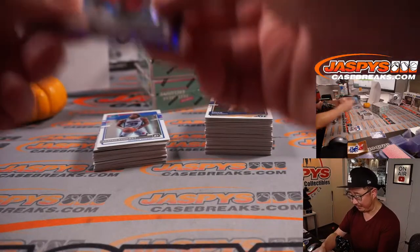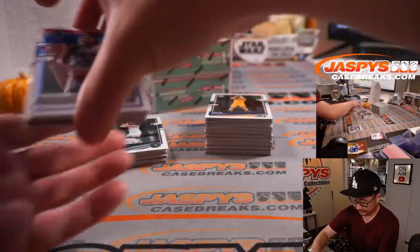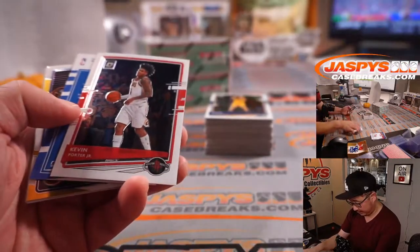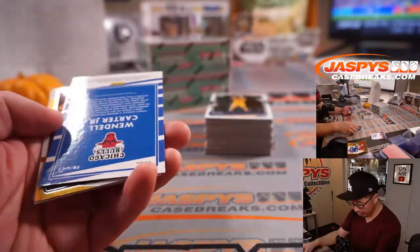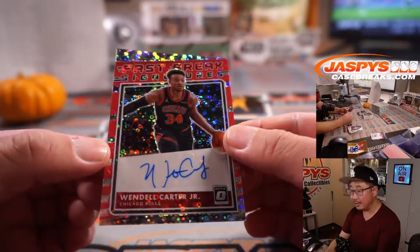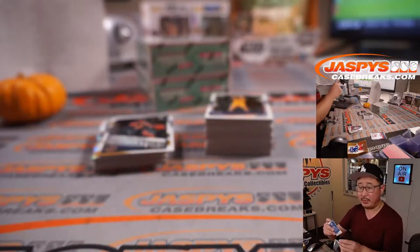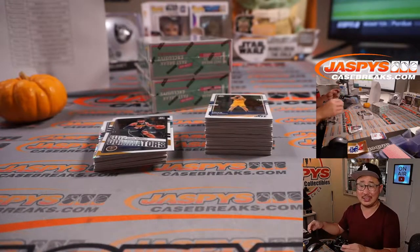Someone was saying earlier that Malachi Flynn has some upside here for him this season. And the autograph behind is Kevin Porter Jr. — and it's Wendell Carter Jr., Fast Break Signatures. That's going to be for Darren.